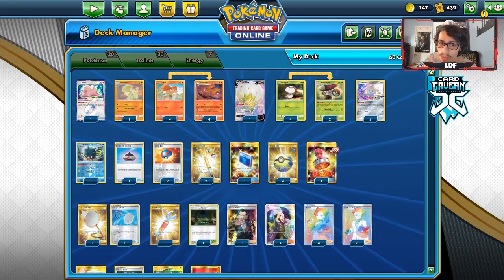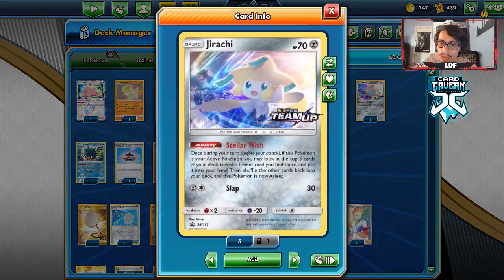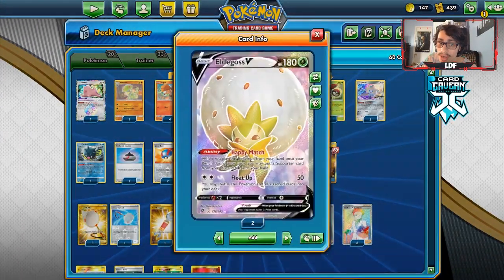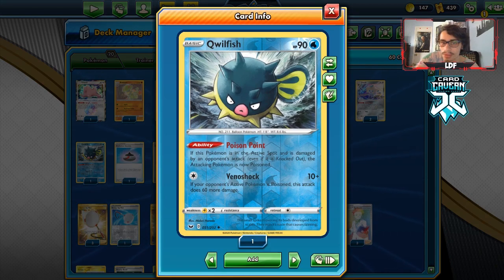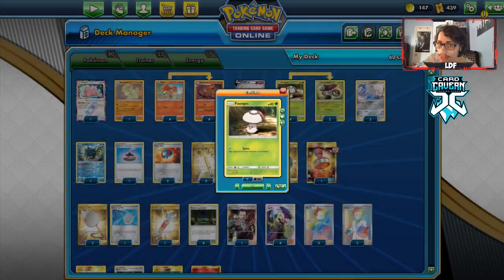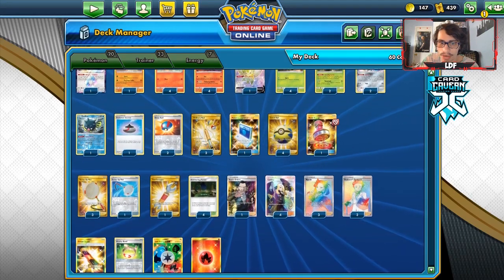There are definitely some cards I'd like to add but can't find room for — things like Super Scoop Up, more Brelooms. I've got two Jirachis for Stellar Wish, one Eldegoss because Happy Match is really good and wins you games. I've got a Quillfish — it can not only use Venoshock to knock out a double Blacephalon, but also use Poison Point to poison your opponent's new active, saving you a Scoop Up Net. That's why Quillfish is actually not a bad attacker here.